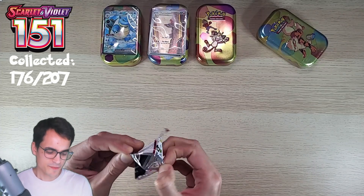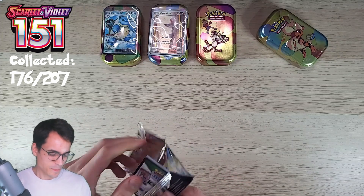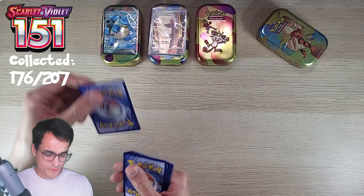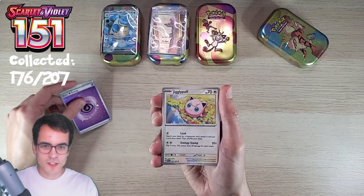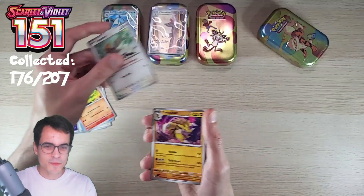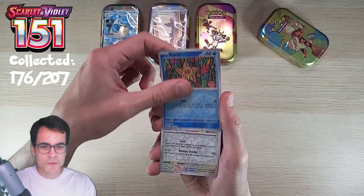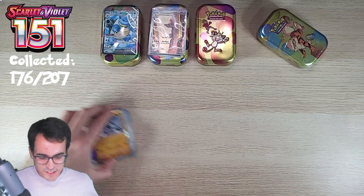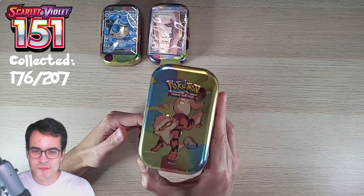Second pack from the Meowth tin: psychic holo energy, Jigglypuff, Staryu, Charmander, Spearow, Sandslash, Nidorino, Psyduck reverse, Staryu reverse, Jigglypuff, and a Machamp hollow. Very sorry Meowth, but you've been kicked out.